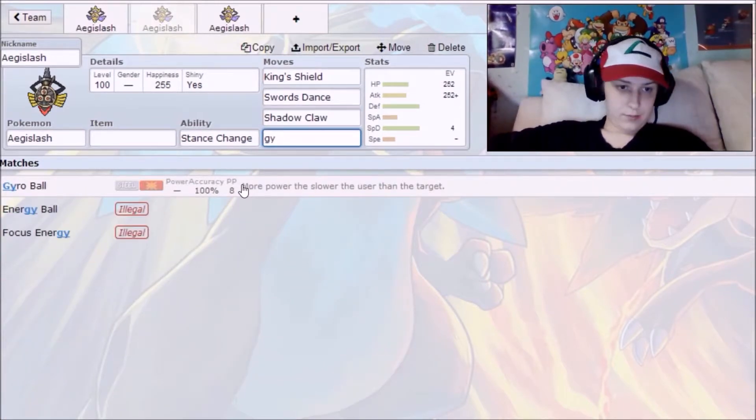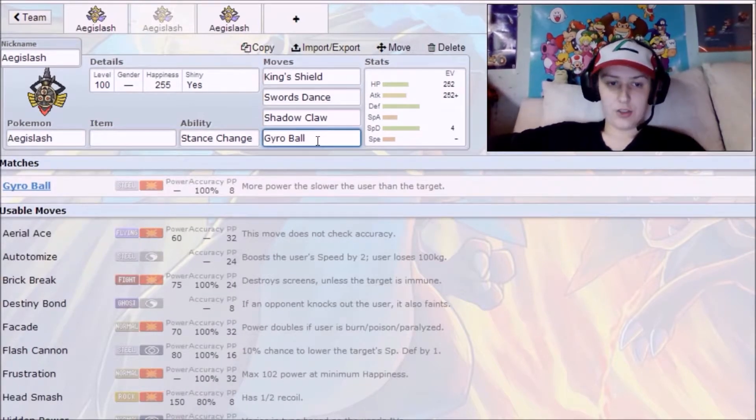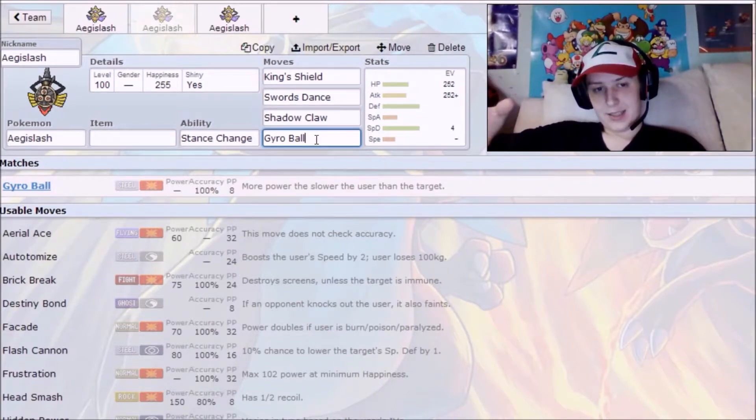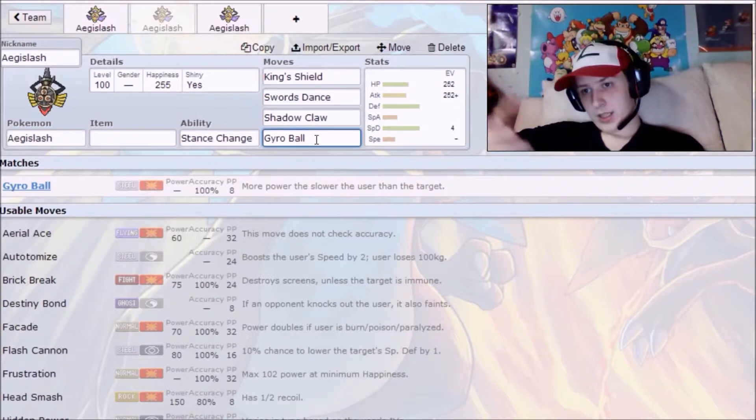You can also run Gyro Ball, which is going to be a lot stronger when going against a fast opponent. The formula works like this: it takes their speed stat, divides it by your speed stat, multiplies that by 25, and that becomes Gyro Ball's base power. The simplified version: it's stronger against fast opponents and weaker against slow opponents. So while Iron Head has a consistent 80 base power, Gyro Ball has the potential to reach up to 150 base power.